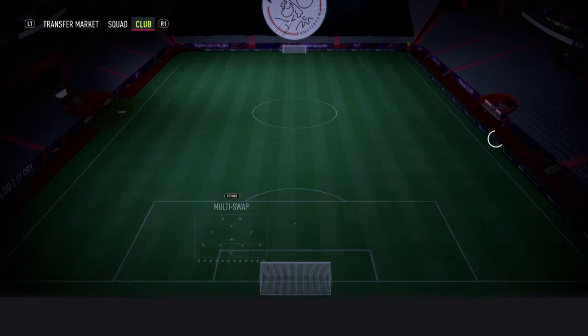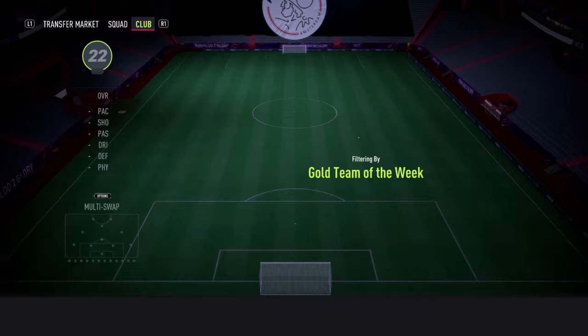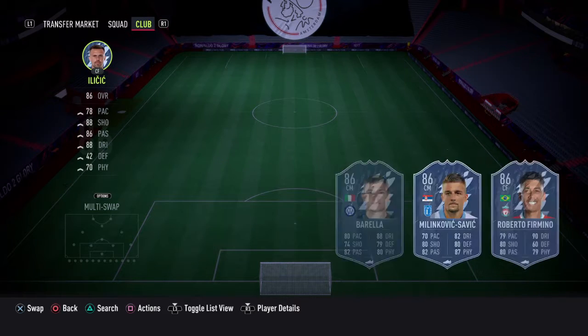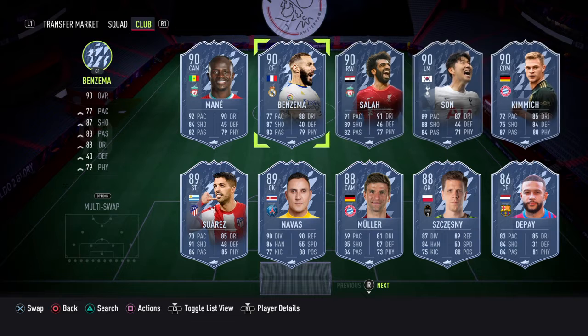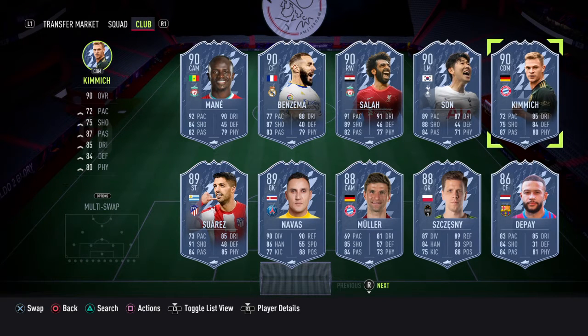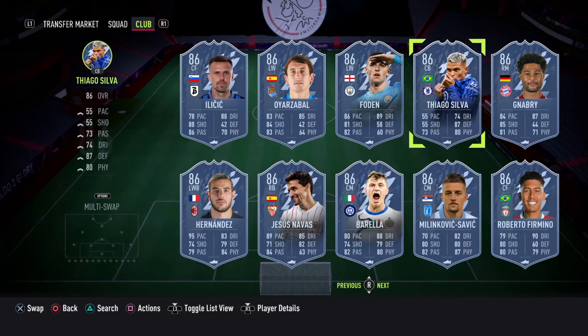Let's go and have a look at the Team of the Week players that are available. We've got some decent ones right here — Mane, Salah, Son, which is a good one, Kimmich, Suarez, Navas, Muller. Yeah, not the greatest these aren't.